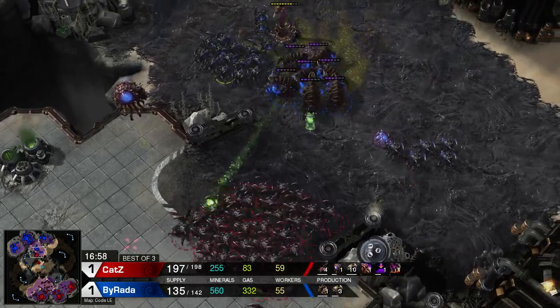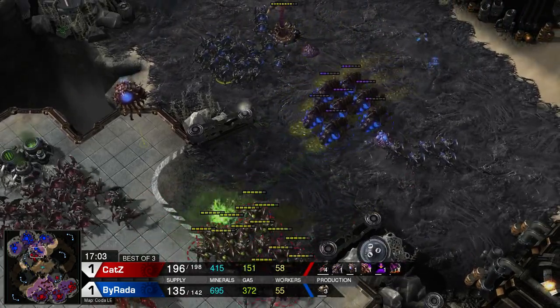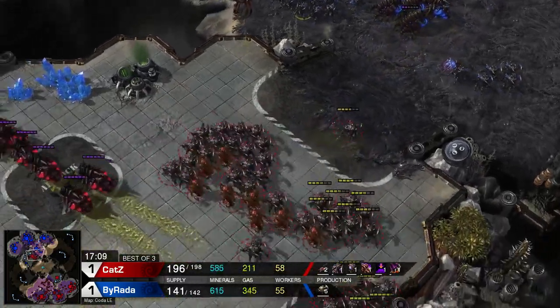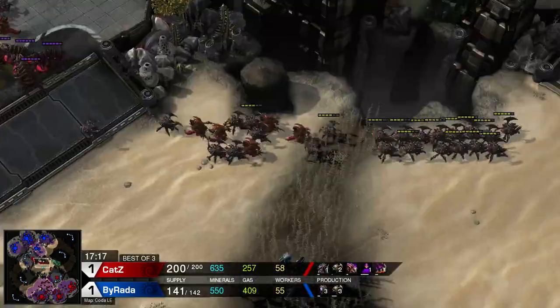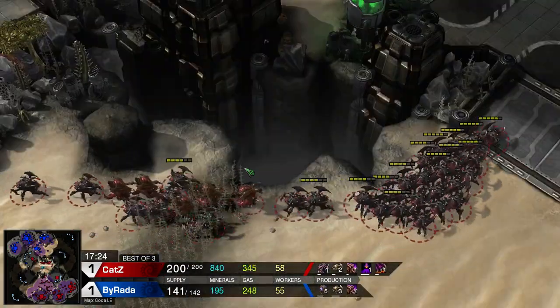Cats pushes across the map with a massive army. He's going to push down this ramp. Burada lands a couple of good fungals — two first fungals are pretty good. He needs to follow up with a single one but no more than that. Cats has his own infestors too, so Burada has to be equally careful. Now look at this — Cats is splitting his army, going up to the high ground to break down the rocks and try to hit a sandwich.